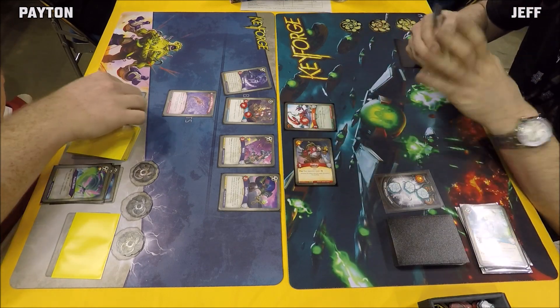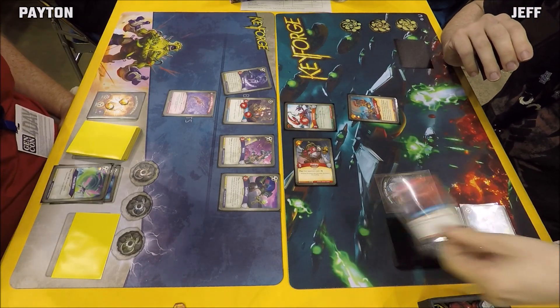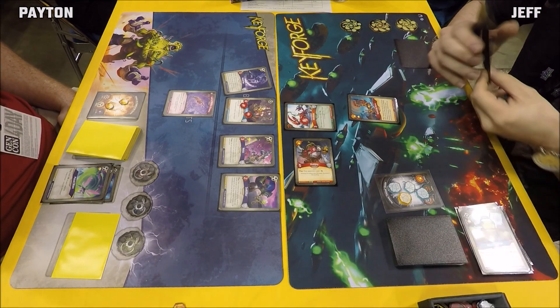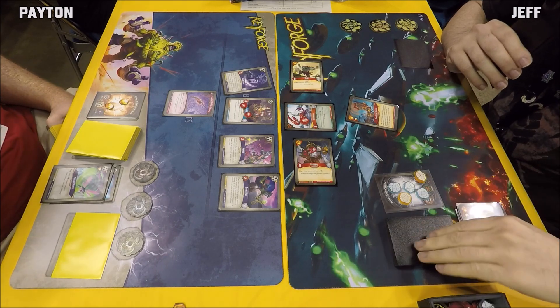A Bumpsy comes down, knocking an Amber off Peyton's identity card. Jeff plays Sound the Horns, gaining an Amber himself, then discards cards off the top of his deck until he finds a Brobnar creature. He finds a Troll and adds him to hand, then plays him. A second Sound the Horns follows — juicy.